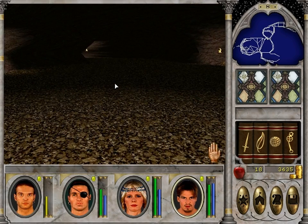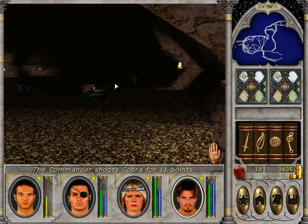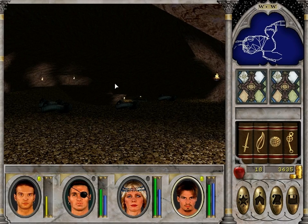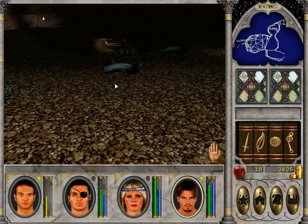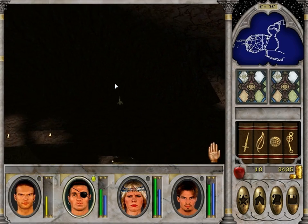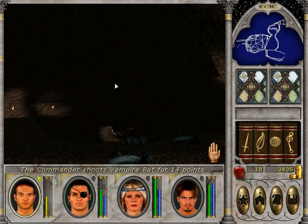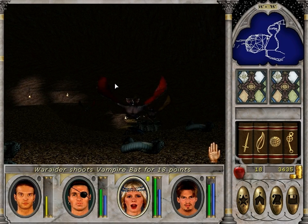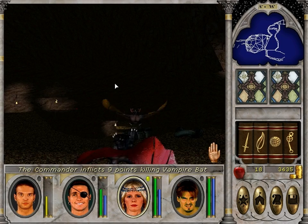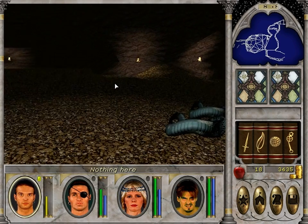We got a potion bottle — oh, just an empty potion bottle, whopty-woo. Lots more snakes; let's try to shoot them from afar instead of letting them surround us. Let's just edge closer a little bit. The angle you're looking at stuff matters — if I have the view down like this we'll just shoot the ground, but if you angle it up higher sometimes you can get a shot from further away. Now I see those bats coming so I'm going to wait for them here. Oh, I'm sorry — Dozicles got diseased by a vampire bat.